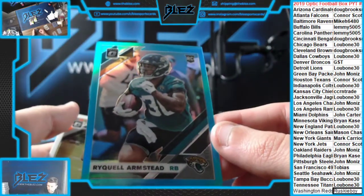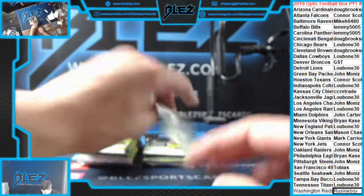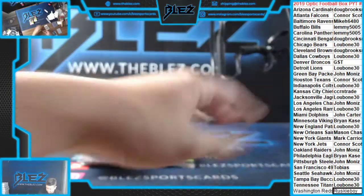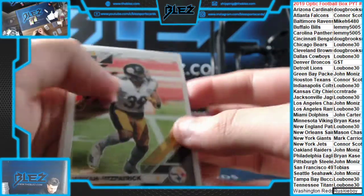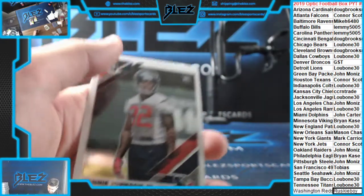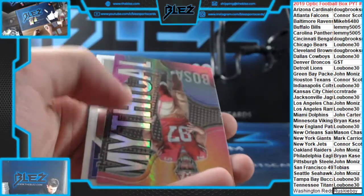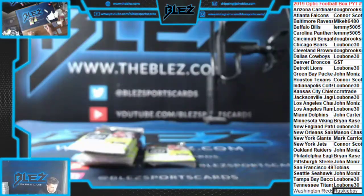Armstead rookie blue. $2.99 Jags. Metcalf rookie Seattle. How good is this product? Josh Norman red, Skins, $2.99. Bosa. Justice Hill Ravens.